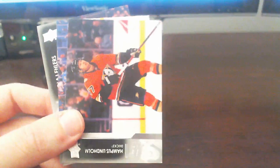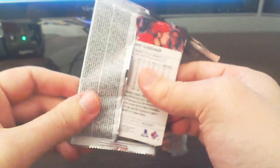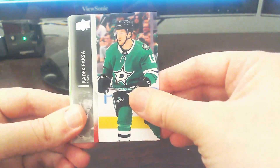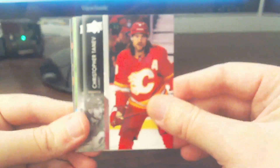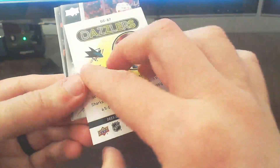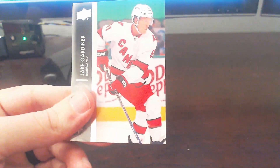Moving along with Price, Lindholm, Collin Miller, and Nikolai Ehlers. If that's the only Young Gun we get out of this box, we're really hitting a streak of such great luck. Still three more packs to go, staying positive. We get a Green Dazzler of Eric Carlson out of the San Jose Sharks — very nice. That is our second Green Dazzler. Nelson, Patrick Laine, and Jake round out the pack.